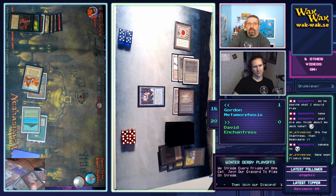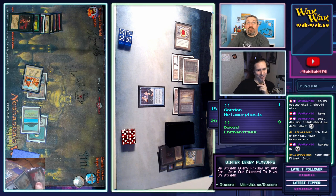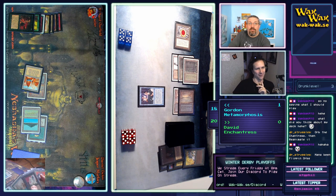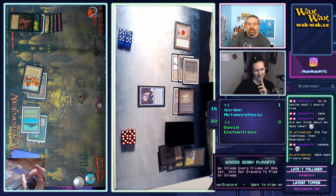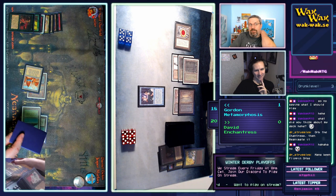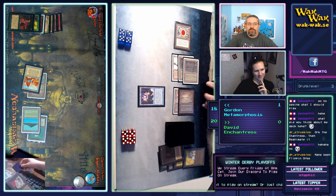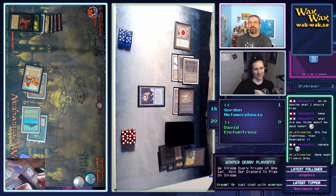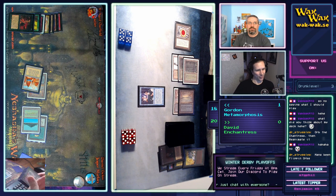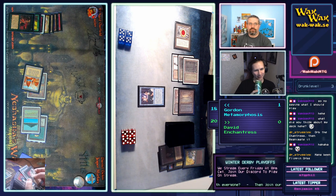It looks like he's going to go for the Animate Dead — or the Ancestral. Such choices! If he casts Animate Dead, he can get the Viscerid Armor — no, a big creature — out of the graveyard and swing for seven, but he's got to pay an upkeep of three every turn. Looks like he's going for the Ancestral — that's usually the right move. You can always draw into the reanimate; that's the good part about Ancestral.